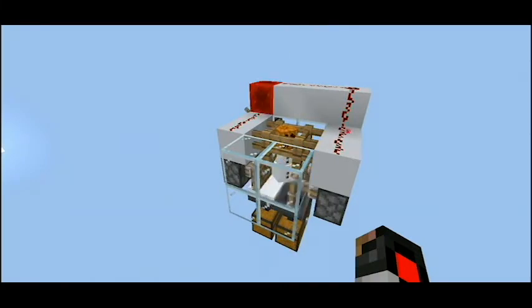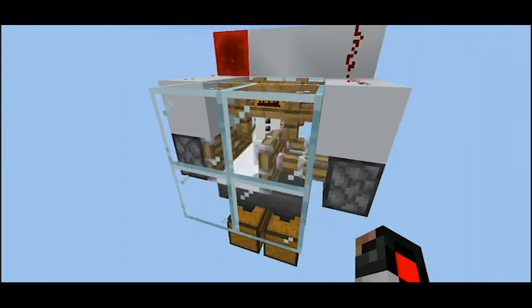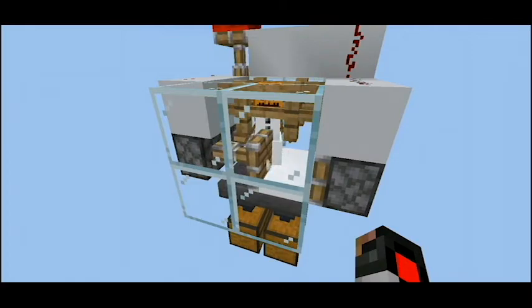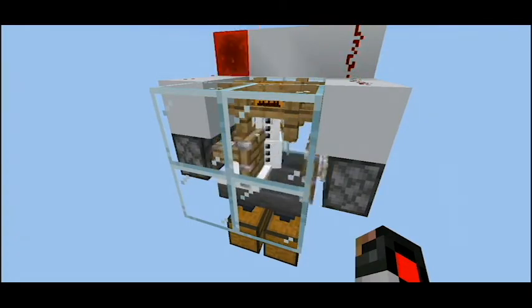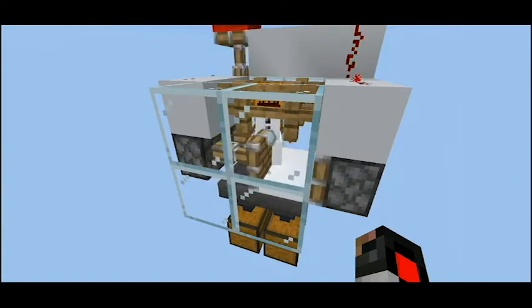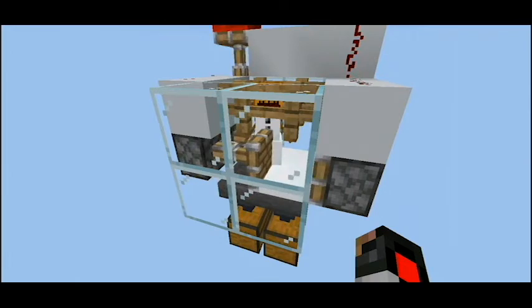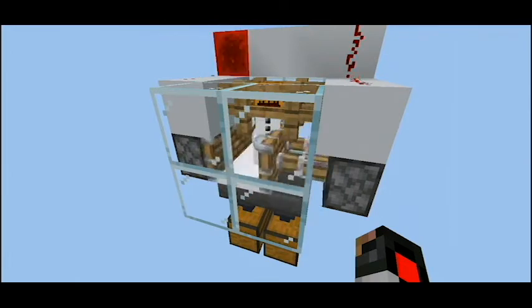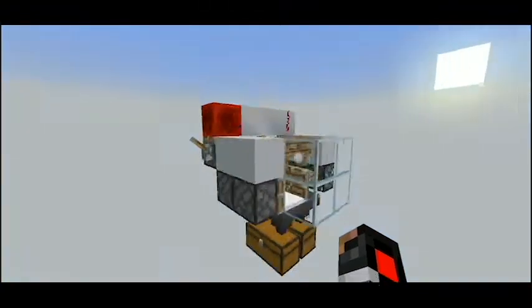There are four pistons on both sides of the farm, as you can see here, and these pistons are destroying the snow layers and turning them into snowballs. These two sets of pistons activate at different times so we get an alternating piston movement to get the most snowballs possible. The pistons are extending and retracting at the fastest speed possible, and to achieve this speed I use a very simple clock.